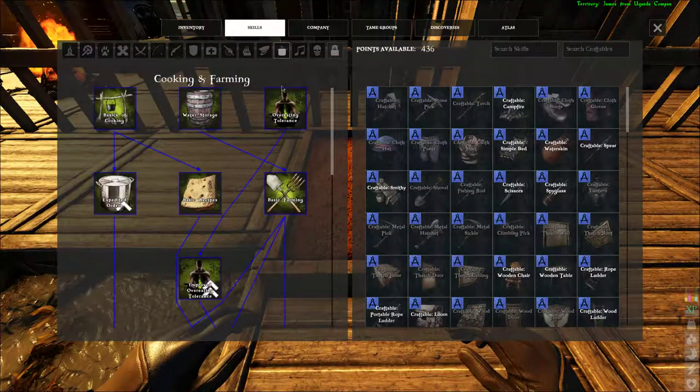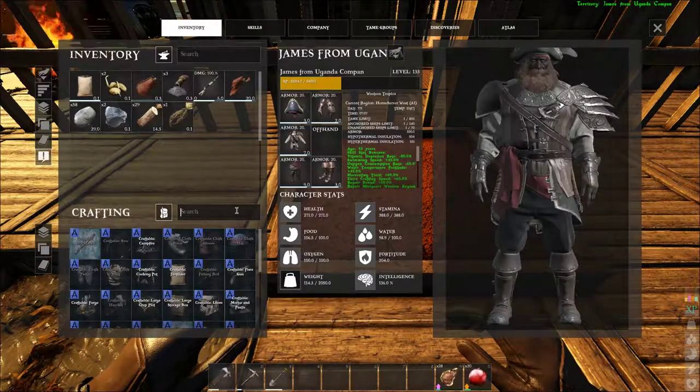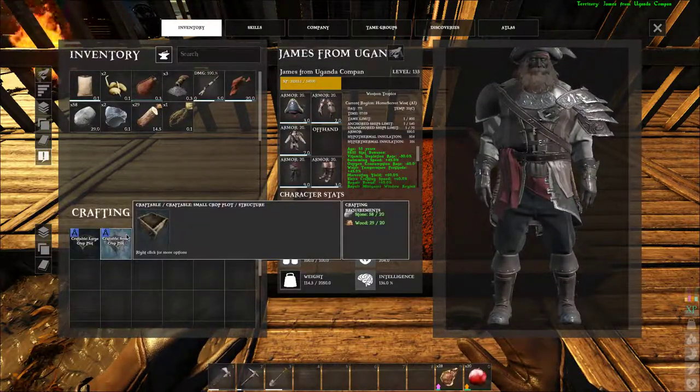Upon leveling up your character, unlock water storage and basic farming from the cooking and farming skill tree. Know that the small crop plot and fertilizer is craftable in your inventory.